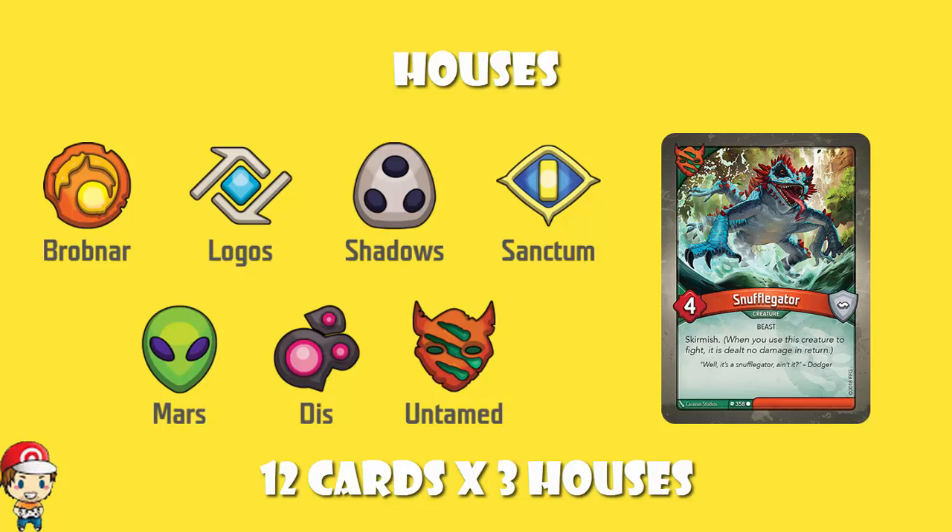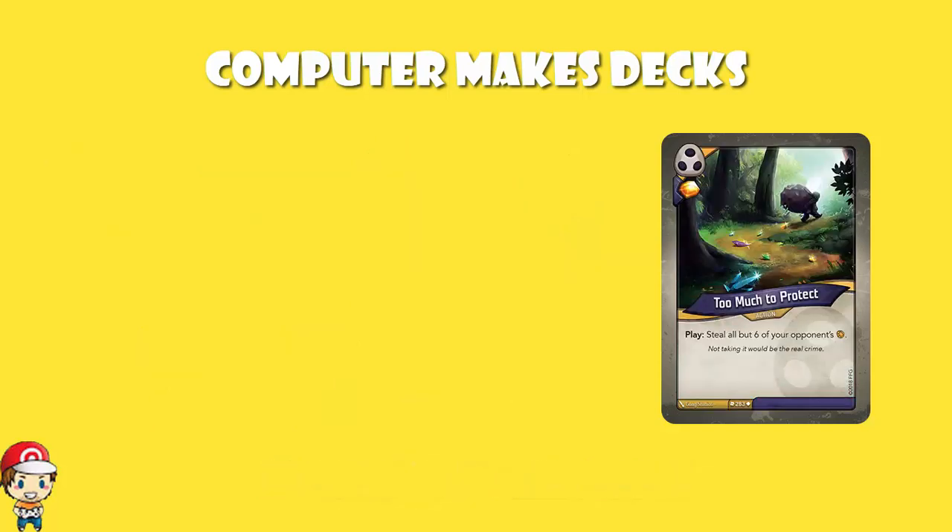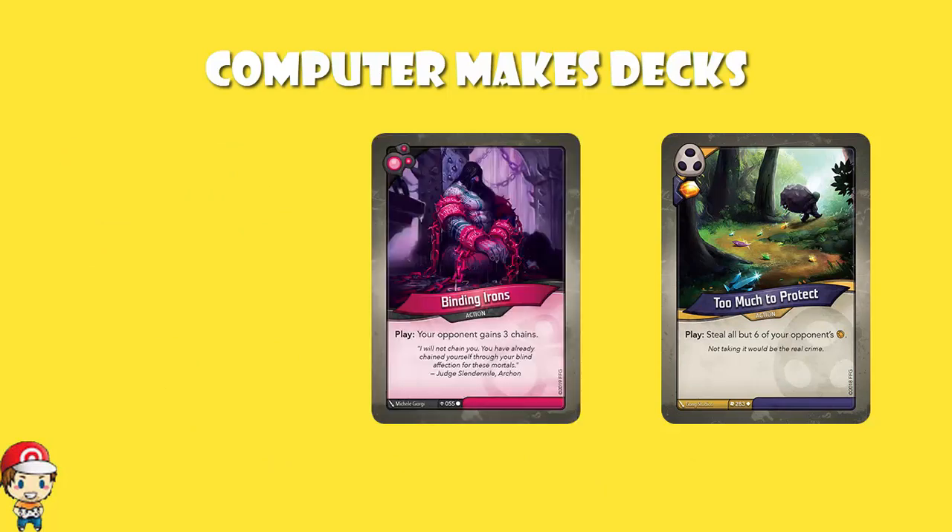The decks are actually put together using an algorithm, which is incredibly complicated. There are some cards that are so good you will only ever get one copy of them in a deck, and there are other cards — like Binding Irons, for instance, which is a very good card — that are limited to two per deck. There are other cards that always appear together, never appear together, and so on.